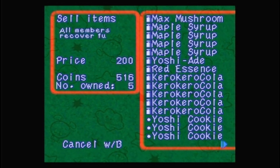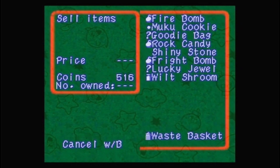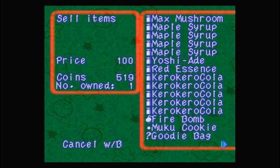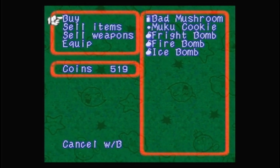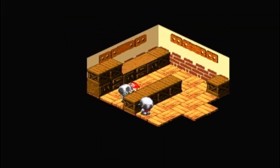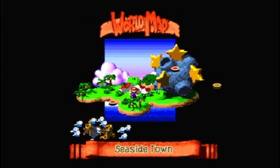I also went to see if Yoshi cookies were worth anything but they're not. So I will probably just sell those. And then we want one ice bomb. Alright, so let's head on to the sea.